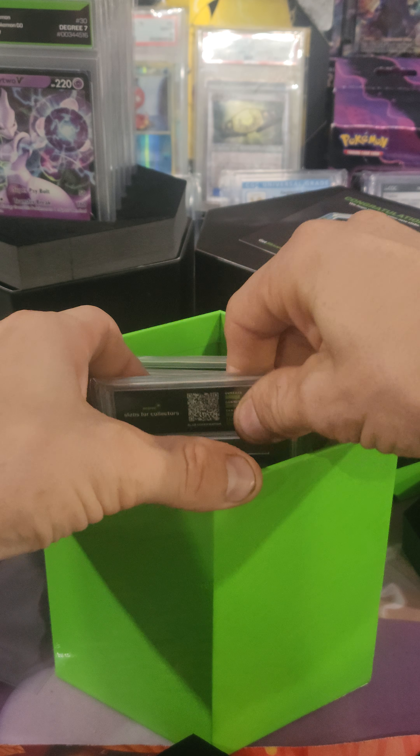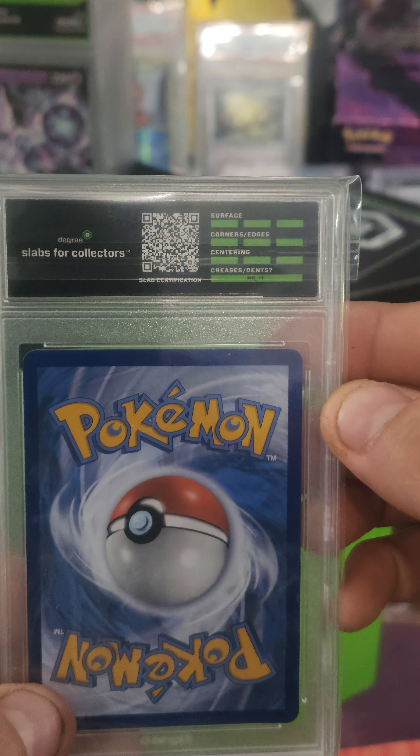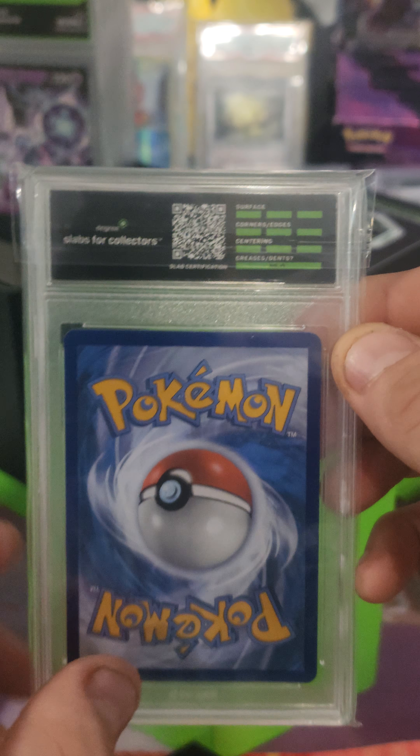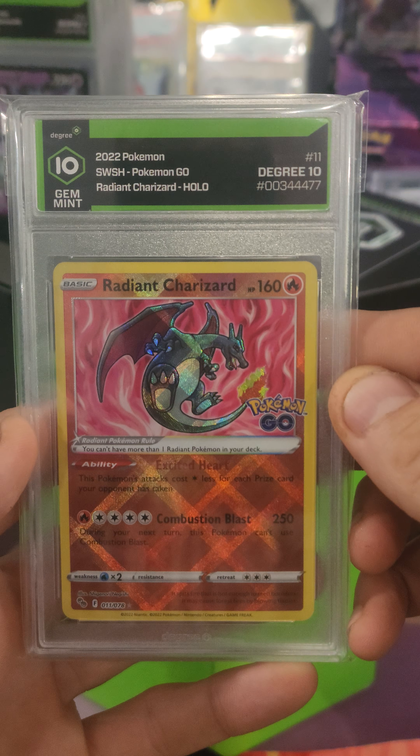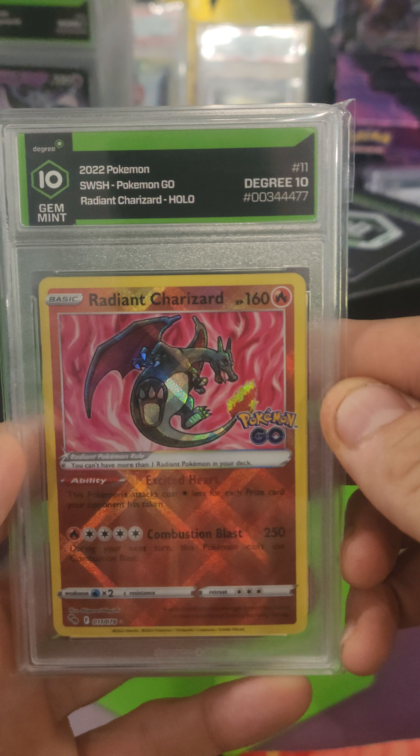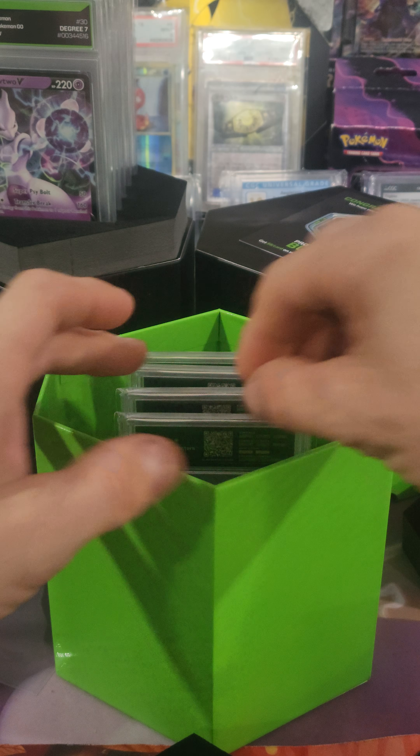Now we pull out this first one here — we got all greens, we're hoping for a Gem Mint 10, and there's a Gem Mint 10 Radiant Charizard Pokemon Go. Put that down in front here.